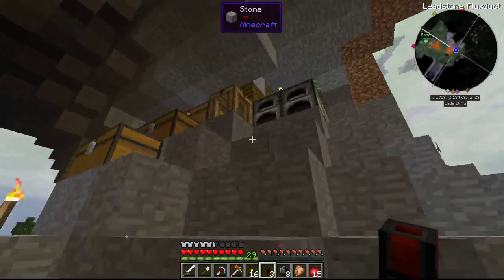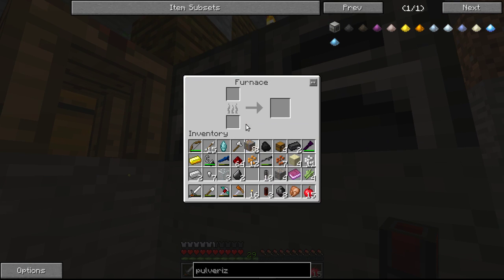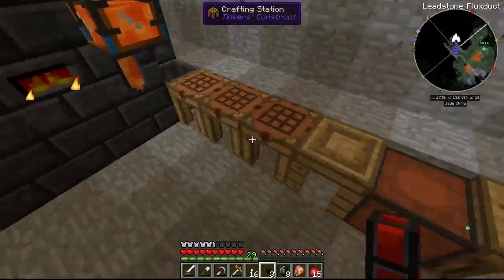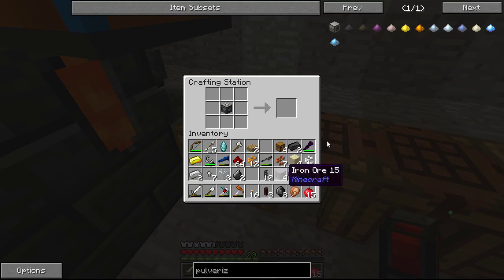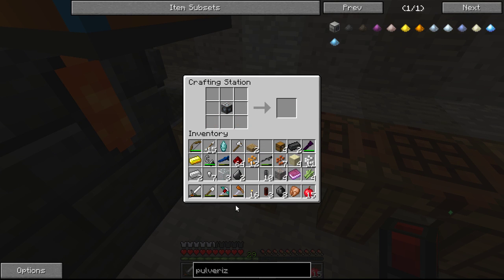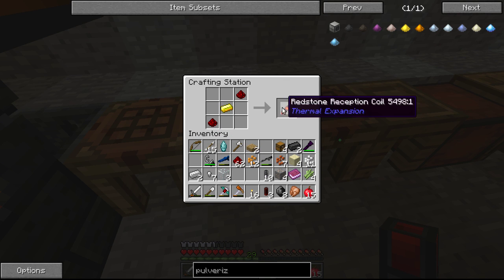So we'll get that copper smelting so that we can finish this thing up here today. So we've got the pulverizer recipe — two pieces of that. We also need a redstone reception coil — so that's this, and this, and this, like so. And that went at the bottom. We need a piston.